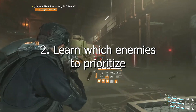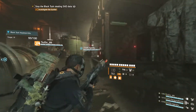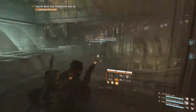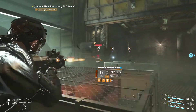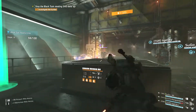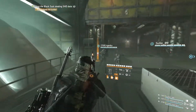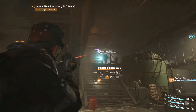The next tip is learning which enemies to prioritize. There are a lot of different enemy types in the game and you need to learn which ones are gonna rush you and which ones are more dangerous than others. Some enemies that will rush you are suicide bombers — they'll have an explosive strapped to their chest, and if you shoot the explosive you can take them out pretty quickly. You also have shotgun rushers, who can either one-shot you or hit you two or three times and take you out.